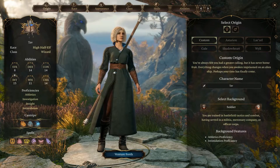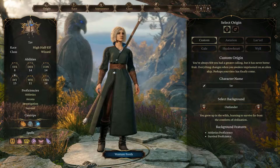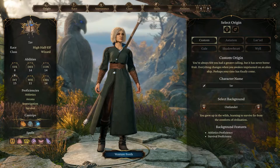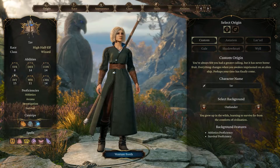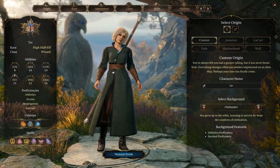It looks like that may be the only option with Perception unless I'm missing one. So if you want to be good at Perception, maybe don't pick a Wizard. But that's how you choose and customize your skills — Origin is important, don't overlook it. Then you can look at the various different skills you're allowed to take.